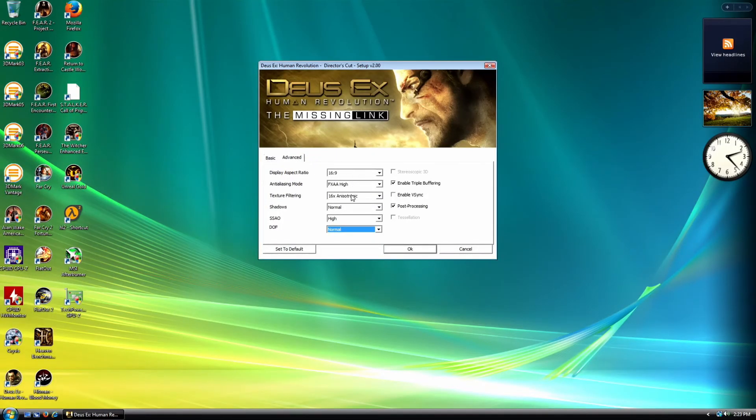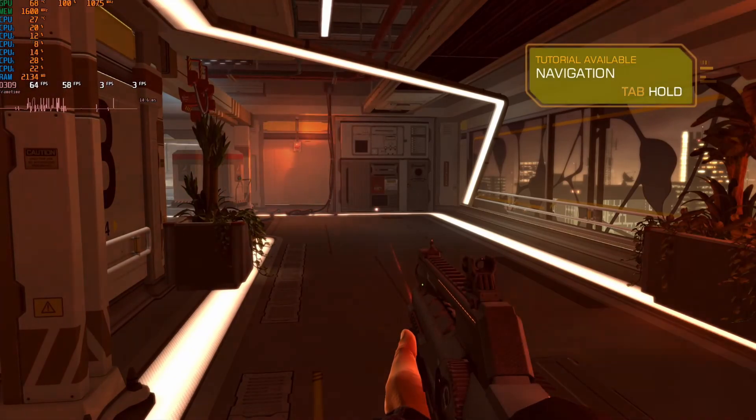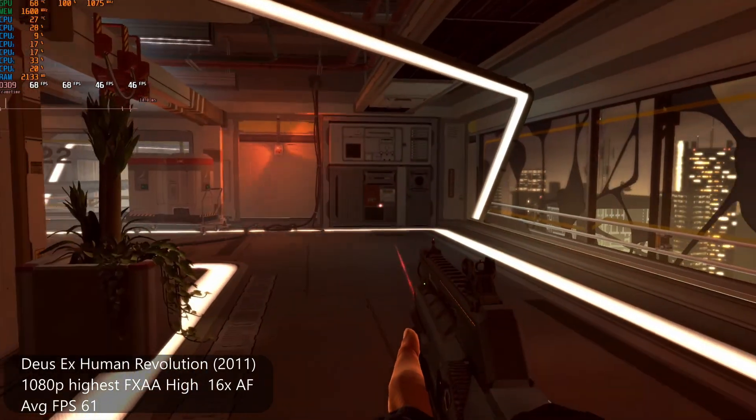Here's a game I just added recently — Deus Ex: Human Revolution from 2011. It'll run in either DX11 or DX9, but with Vista it of course defaults to DX9. At 1080p with all settings on high, after just a few minutes of gameplay we had an average FPS of 61.